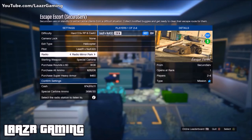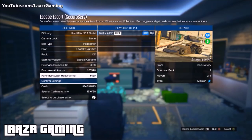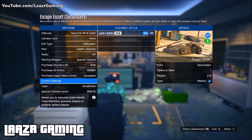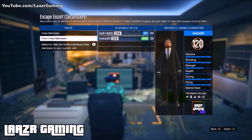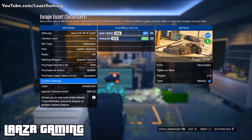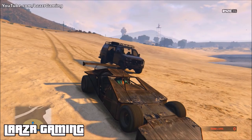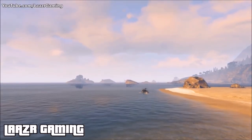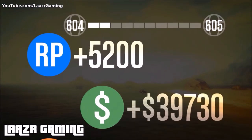Since all missions pay the same, the first thing you want to do is change the difficulty to hard at the top, so you get that 1.5x extra RP and cash. This mission is exactly the same whether you do it on hard, medium, or easy, so you might as well be earning the bonus cash and RP every time. The first factor to take into account is the number of players you finish the mission with. As you can see on screen, I'm completing this mission with only one other friend and we receive a very nice $39,000.